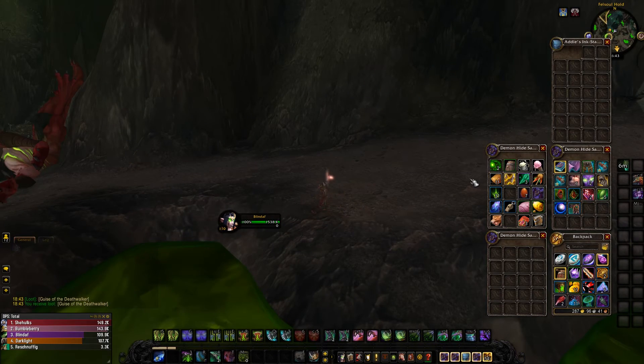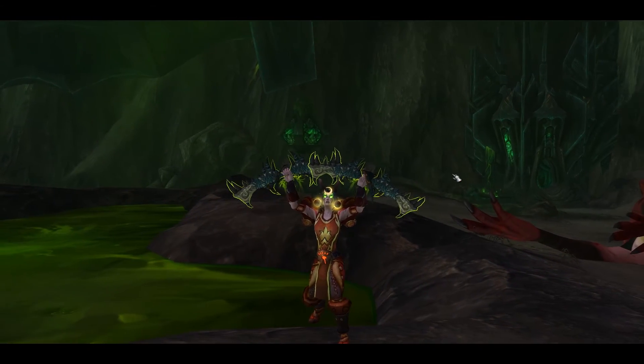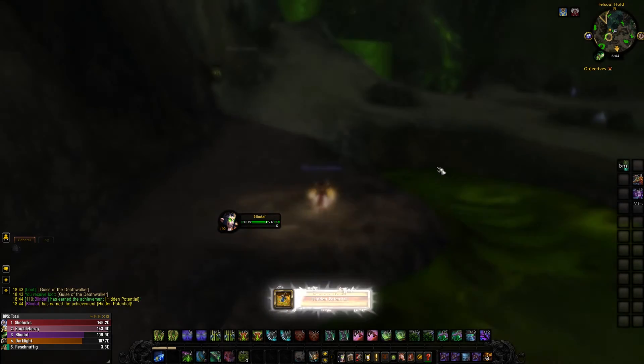Just fly from Dalaran with Emerald Winds and glide, kill Downfall, loot it, and there you go — you get your artifact weapon appearance, easy as that. I hope you guys enjoyed; if you did, leave a like, comment and subscribe, and I hope to see you next time. See ya.